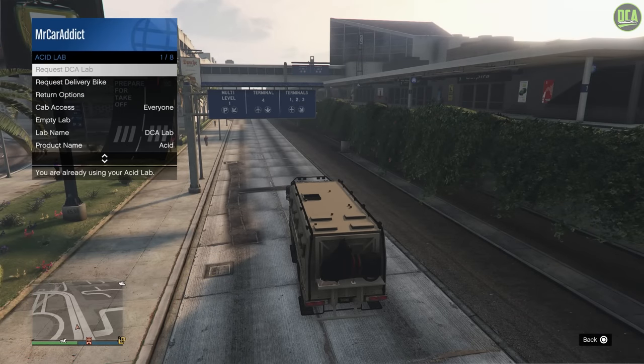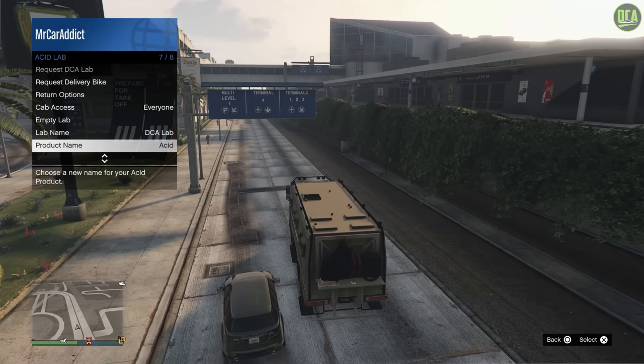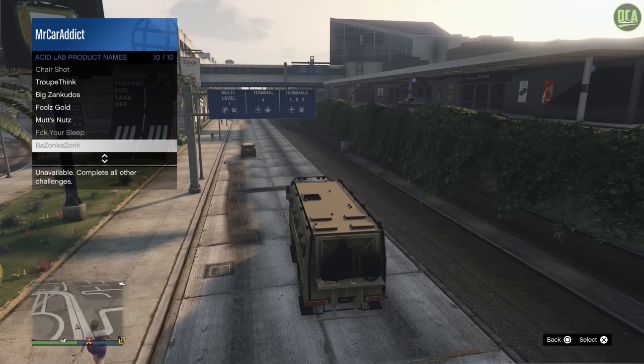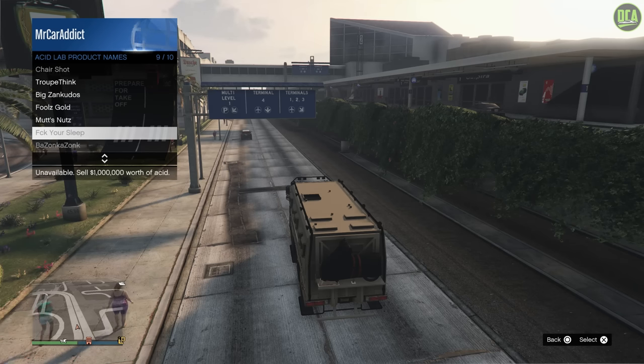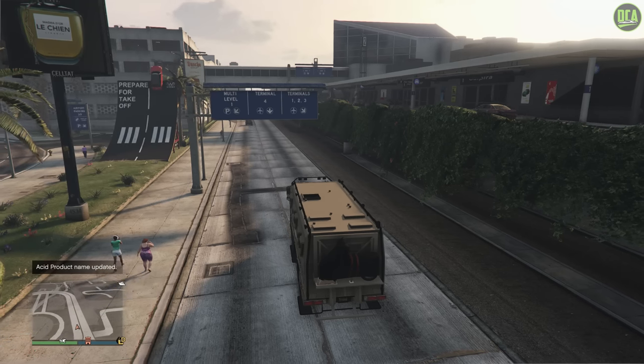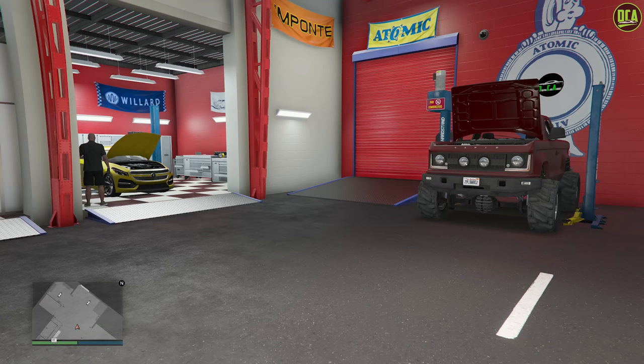Continuing to the acid lab business, which is in your Brickade 6x6, you can now name your acid product by selecting it from a few predetermined names, and doing so will give you a 5% bonus when you go to sell. For the auto shop business, auto shop staff now have better RNG for vehicle deliveries, so the car will now have less damage or the possibility of no damage at all, which is really nice.